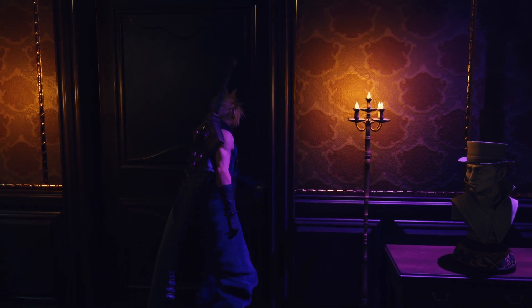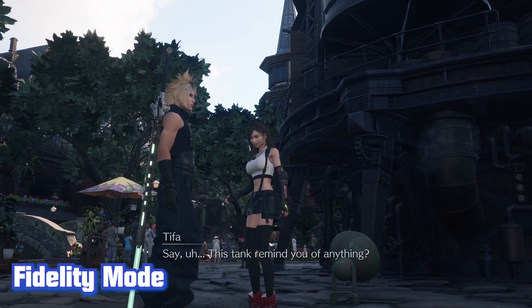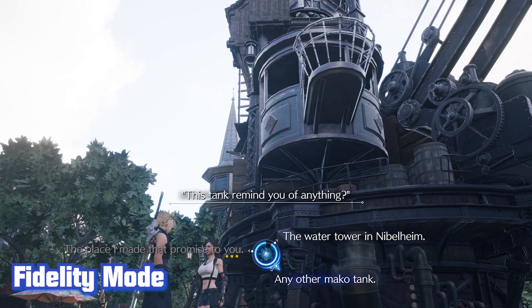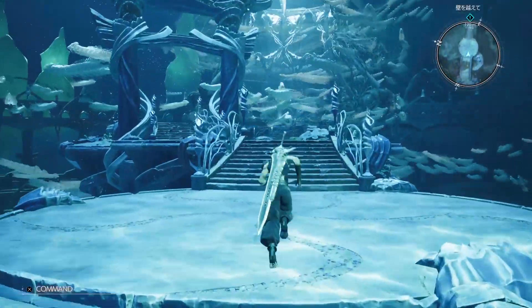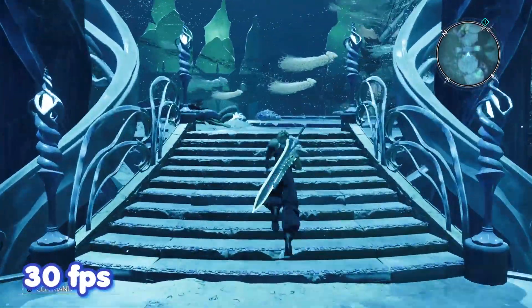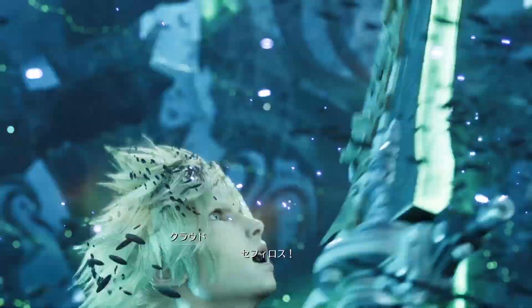It could be a difficult choice for players to choose between Aerith or Tifa. Fidelity mode emphasizes visuals through high-resolution rendering, so you can look at Aerith getting stabbed in 4K. This mode may also have enhanced detail or use more ray tracing, but the game only runs at 30 frames per second — the visuals could be choppier, or should I say, stabbier.